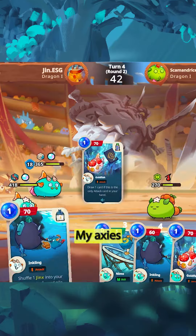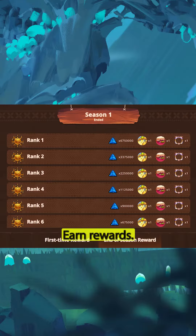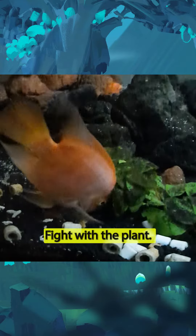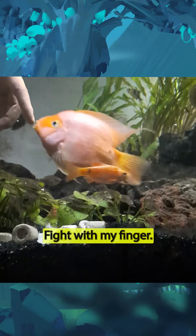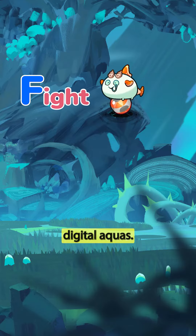Criterion 1: Can they fight? My axes fight for me and help me climb the leaderboard, earn rewards, and slay monsters. My fish fight with each other, fight with the plant, fight with the rock, fight with my finger. So this one goes to digital aquas.